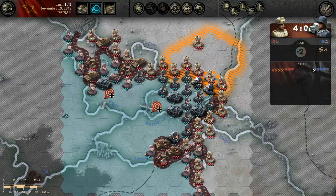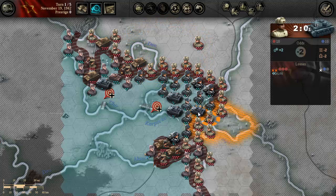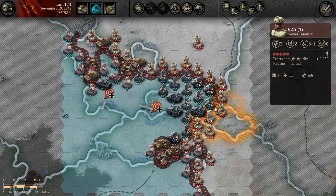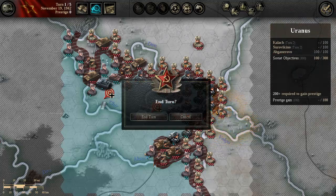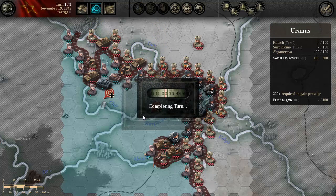Anything good I can do here? Probably not — stay in your trenches. Don't do anything I wouldn't. Not worth it. I can't bring you closer. End turn.